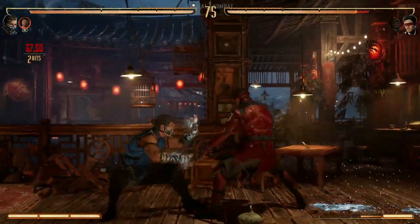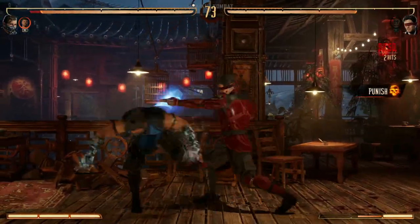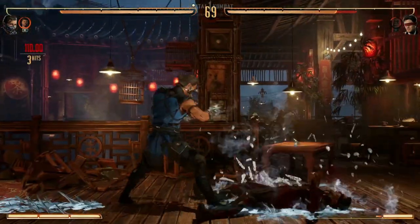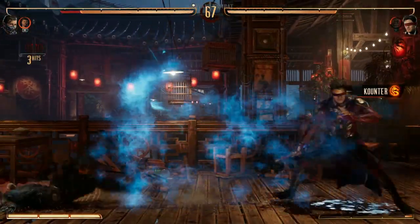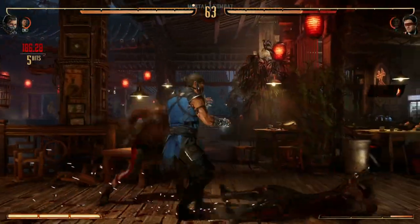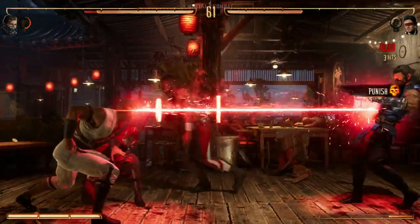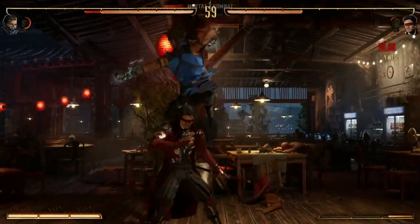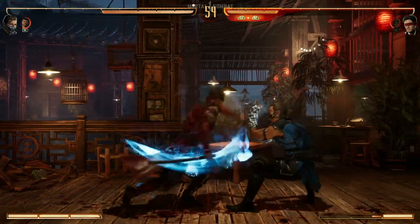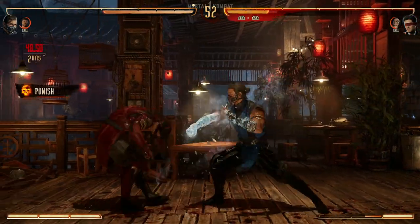If you like a fast-paced, rush-down, freezing character, then you're gonna love Mortal Kombat 1's Sub-Zero. He still has a lot of awesome mix-ups in his kit that allow you to go overhead, really mix up your opponent, great pop-ups, great air combos — so many great things that honestly, I feel like other characters didn't have that great a variety as he did.